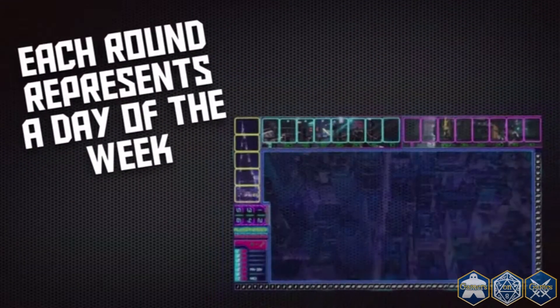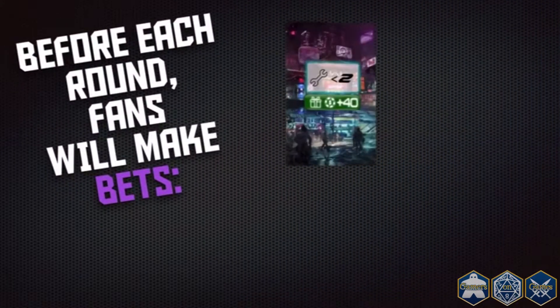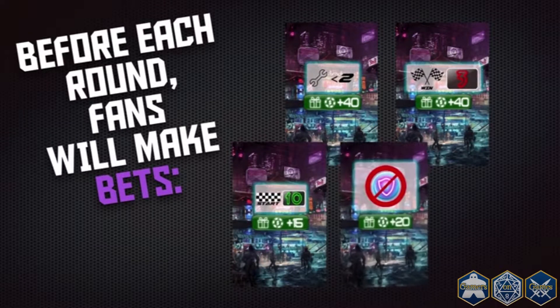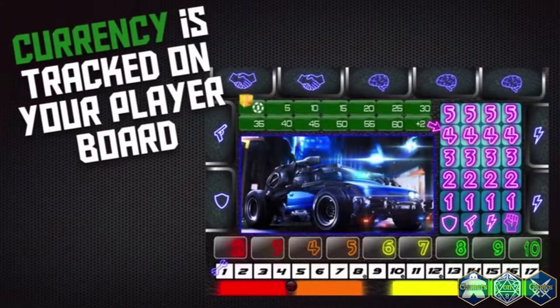Each round represents one week, and on each day players will choose which action to take. Before Monday starts, each player will be dealt a betting card — these are bets fans are running. Accomplish these during the race to gain extra casino chips, which is the only currency used by the people living in the lower city.